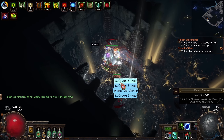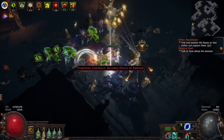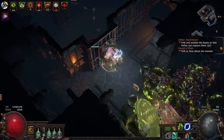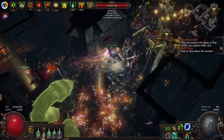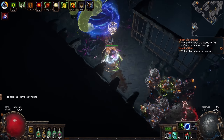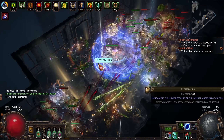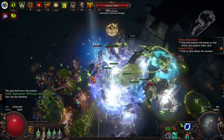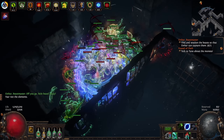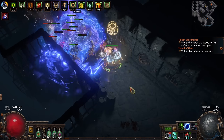Once you understand resistances, you can understand why certain things are more dangerous. Shaper's Frostbolts are incredibly deadly because they penetrate 25% of your cold resistance, effectively lowering your cap by 25% — remember, penetration acts on the cap, not the uncapped value. Whereas an elemental weakness curse on your map lowers your uncapped resistance. If your uncapped resistance is higher than your cap afterwards, you won't take any negatives from the curse. But if it puts your actual resistance below your cap, you'll take more damage. Similarly, the map modifier 'minus percent to maximum player resistances' works by lowering your cap, causing you to take more damage from all elemental and chaos sources.